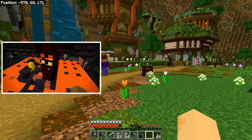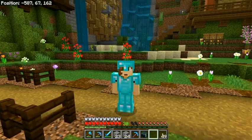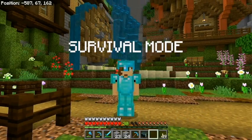I found a bastion and I want to turn it into a froglight farm. You'll play with me? Let's go kill stuff. Looks like we're making a terrible tutorial of how to build a froglight farm in survival mode.